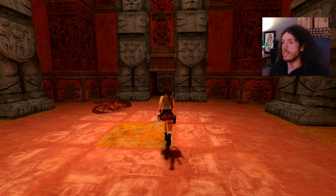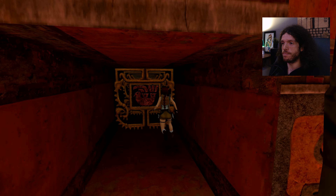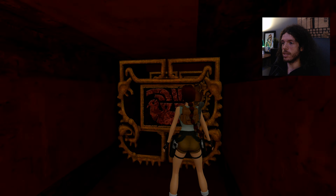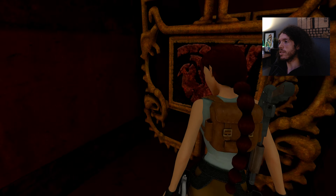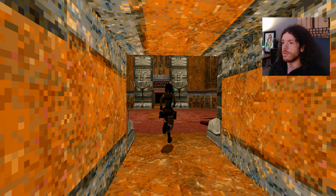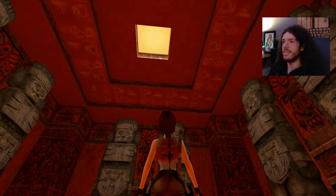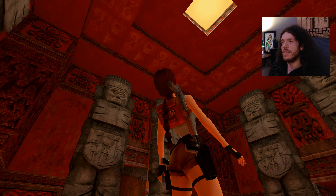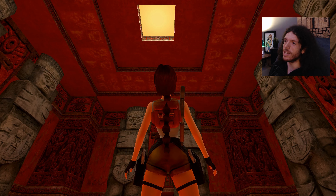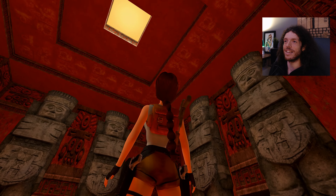This is one of the levels that has three gates, which we can see there. At some stage I presume we're going to be opening them up. That looks more like a diffused light rather than a sky, if that's what they're going for here.